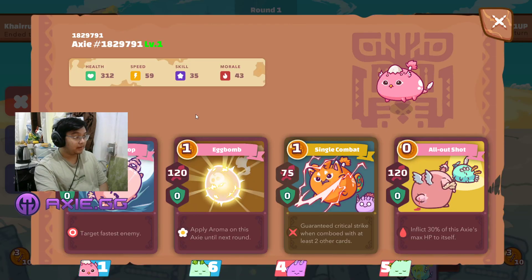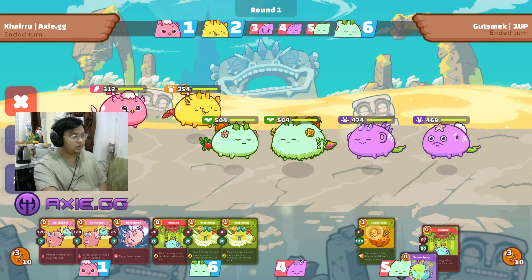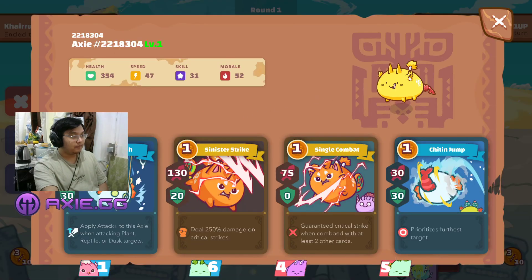To introduce the team: I have a backliner Bird that has Dark Soup, Egg Bob, Ronin, Single Combat, and All-Out Shot. This enables my Bird to four-card Reptiles, and I also four-card some Aquas that don't put up much shield. I also have a backdoor Beast that is 47 speed with Rope, Ronin, Single Combat, Chitin Jump, Sinister Strike, and Risky Fish.